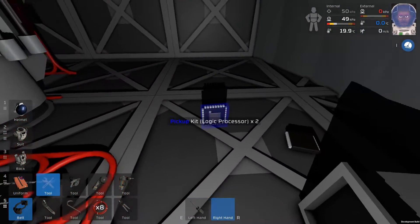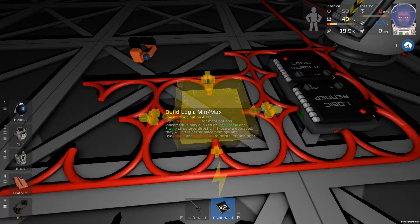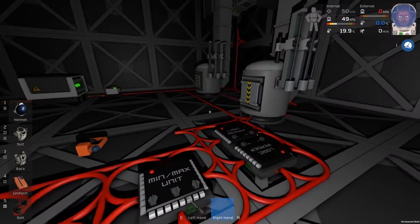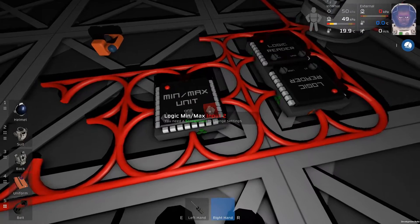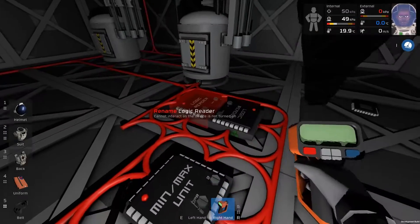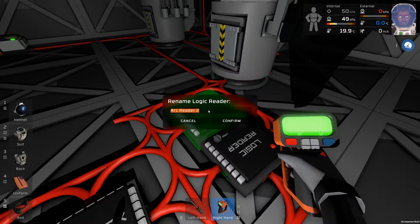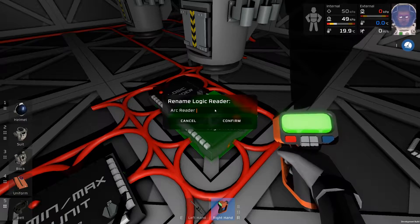We're also then going to want to grab a processor — just one — and I want minmax in this particular instance. We haven't used minmax before; it's a new unit. We need to select two inputs, and we've got two here. Let's relabel them: arc reader 1 and arc reader 2.